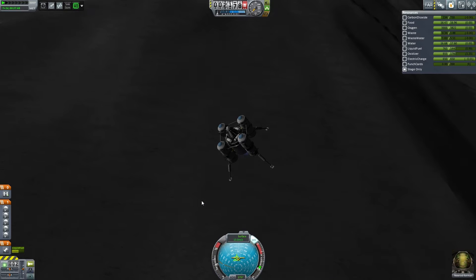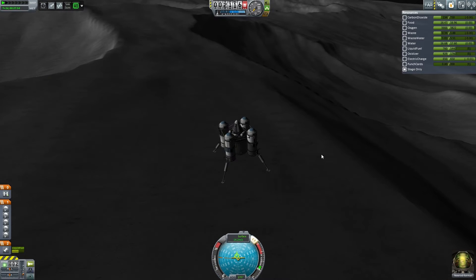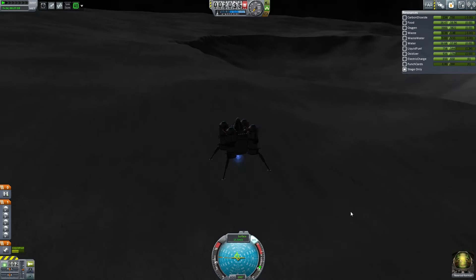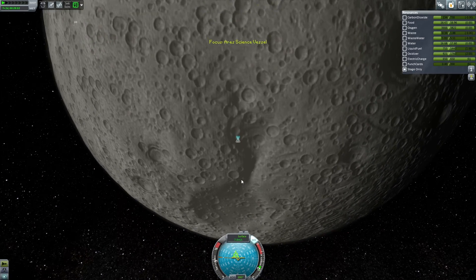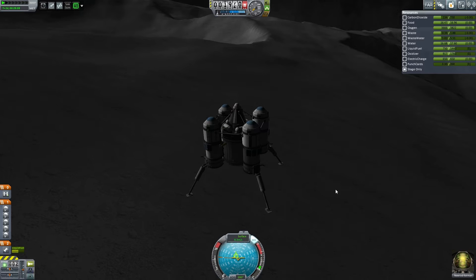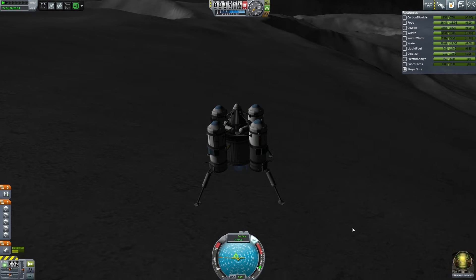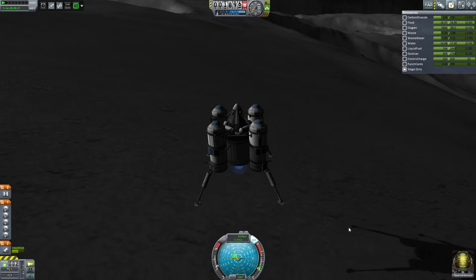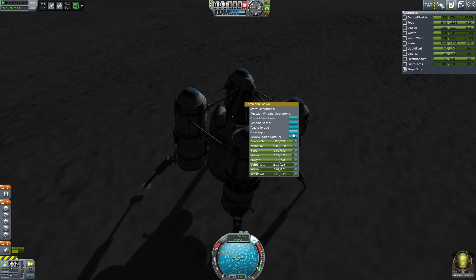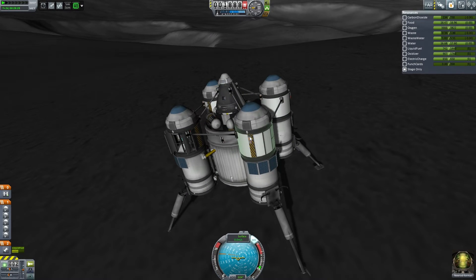I should probably kill off my horizontal speed as opposed to my vertical. This is a fairly flat spot but I'm not sure if we're in the Twin Crater. Let me look at the map real quick — it's going to be close, but that's the thing, we need it close. A little bit more slowing down power... boom! Okay cool, crew report: Twin Craters. Perfect, that couldn't have been any better.